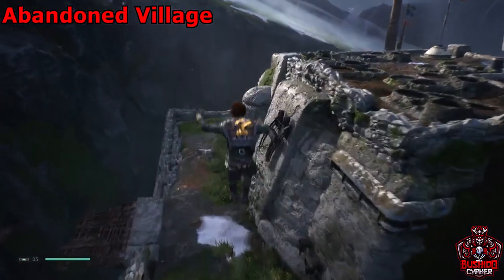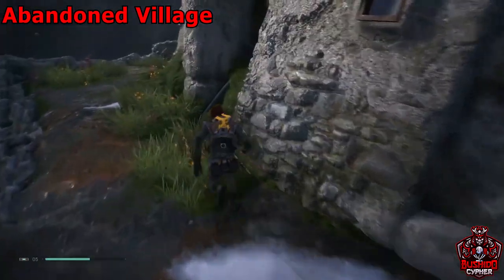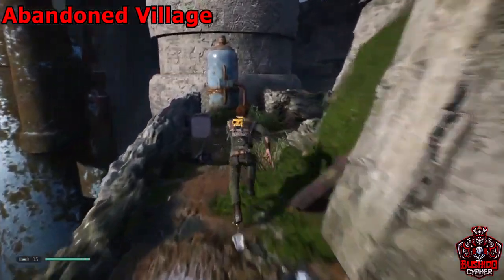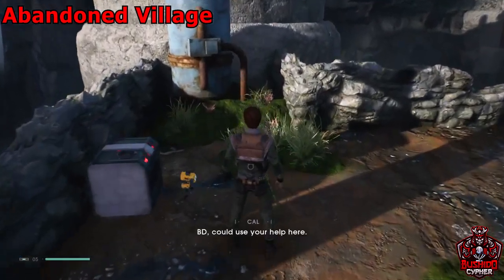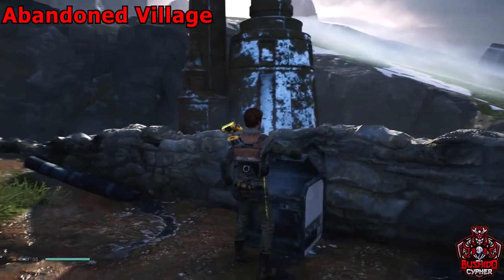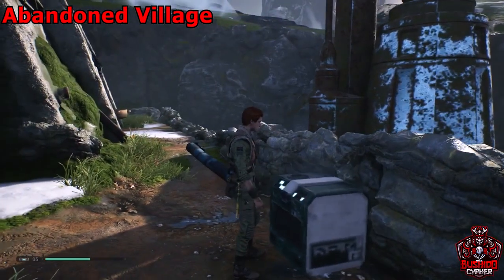Once you jump down here there's a little nook around the right side of the building, and this is where we'll find another chest that you need slice to open. Again, if you've gone through the story and have double jump, this wouldn't be a problem at all.